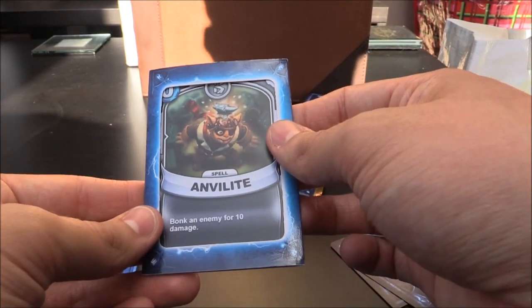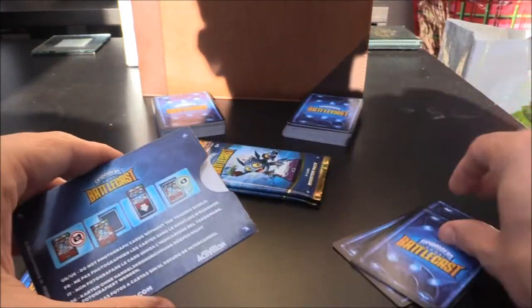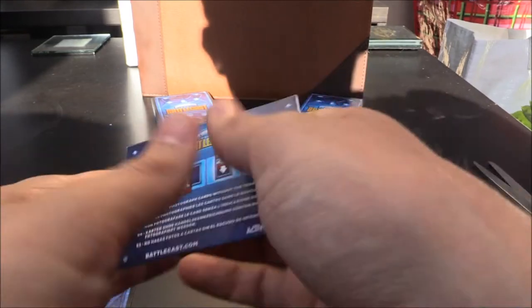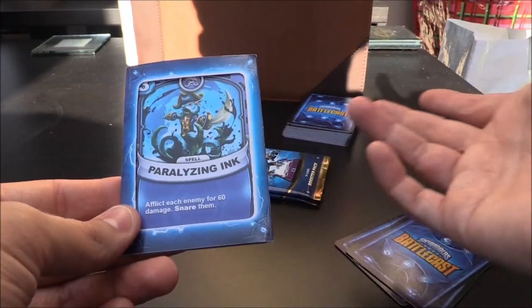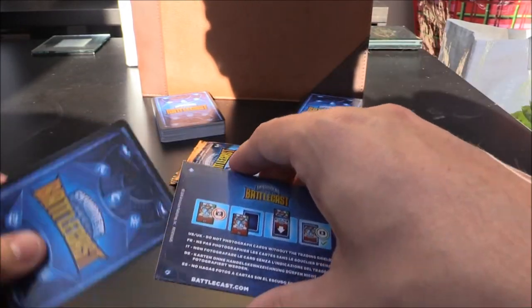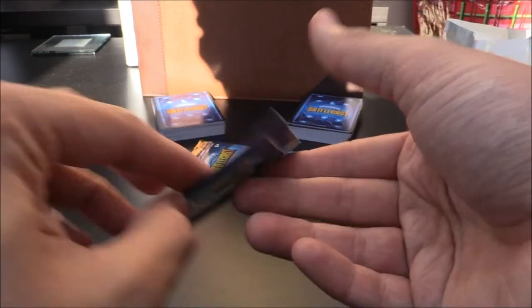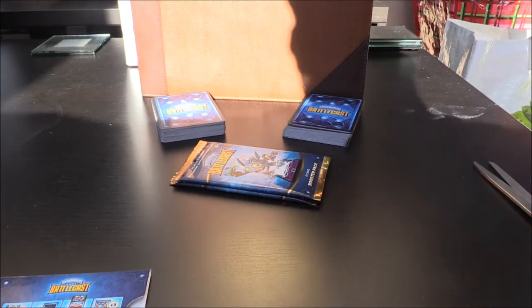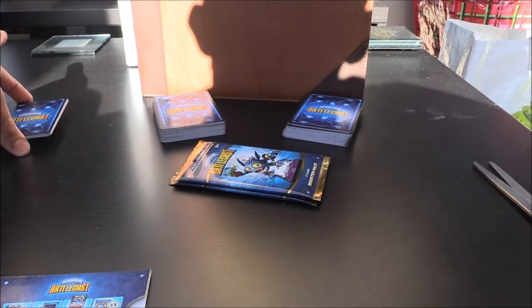Next one up we have Anvilite, a random zero crystal spell — bonk the enemy for 10 damage. Not bad. Next one up: Paralyzing Ink — I think we have this one. It's a Washbuckle three crystal spell. Afflict each enemy for 60 damage and snare them. That's really cool. And then the last one of pack number three is Anvil Rain, a random three crystal spell — crush each enemy for 40 damage. Very nice indeed. Rarities: Common, Common, Rare for Rust, Rare for Mobile Generator, Epic for Essence Ignition, Common, Common, Common. Very cool.